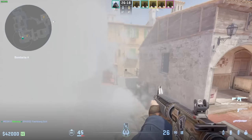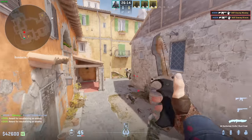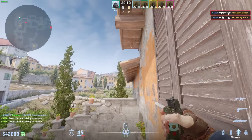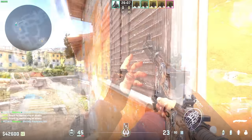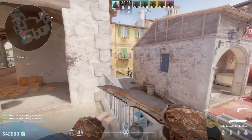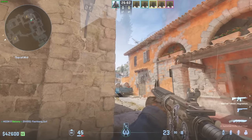This will allow you to have a peek over here and blind anybody pushing up this side of the lane. This is a good way to check short when you're on top of balcony playing apartments. It will be completely white here, and even if someone is holding a tight angle, he'll be blind.